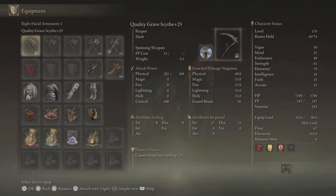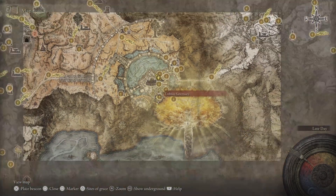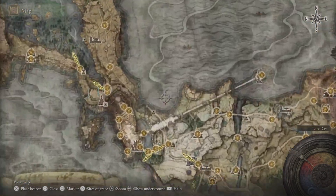We are using the Grave Scythe upgraded to plus 25 with the Quality affinity, and we also have the Spinning Weapon Ash of War equipped on it. You can get the Spinning Weapon Ash of War from Rogier, and if he's not around just collect his bell bearing at the Roundtable Hold and give it to the Twin Maiden Husks, and you'll be able to purchase it from them.